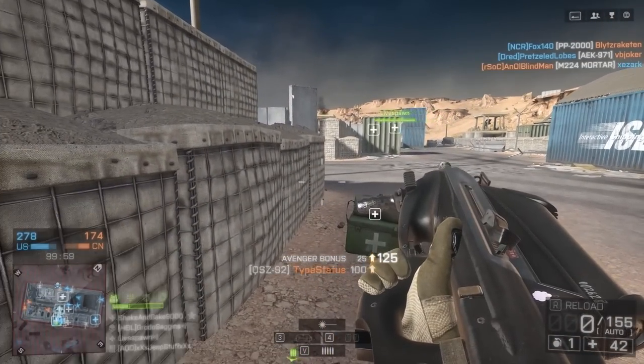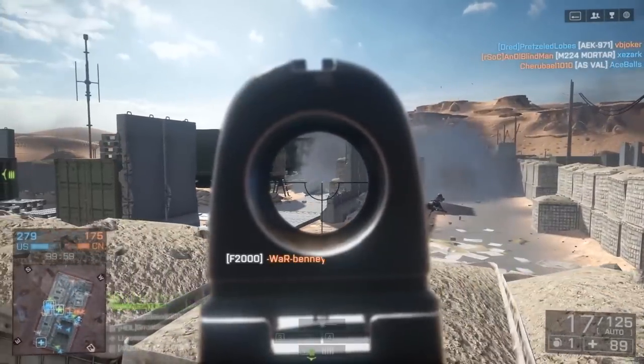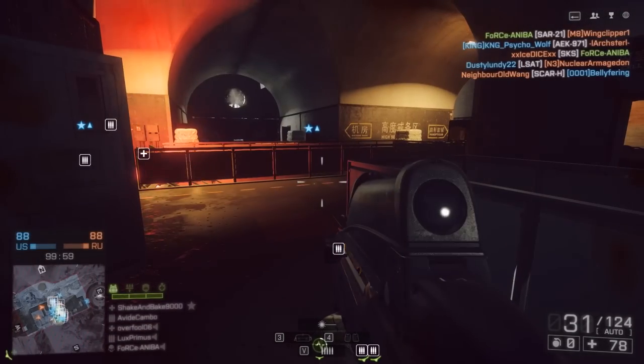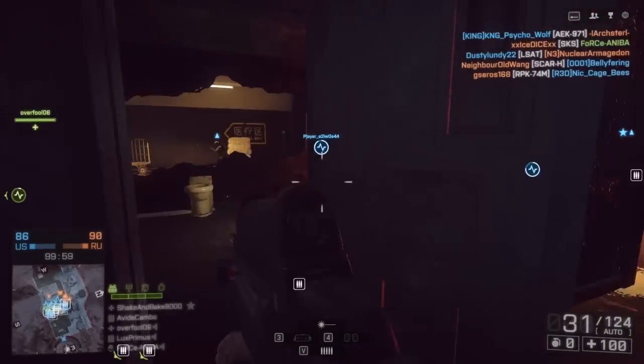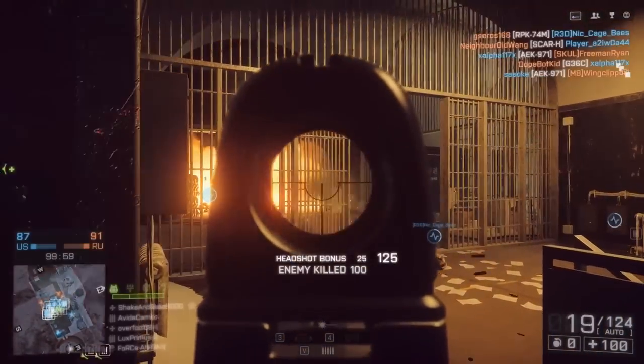Sadly, the F2000 has a bit of a reload speed issue — 2.7 seconds for the short reload, 3.9 for the long — which can make it very tricky to use in close quarter combat. I saw a few comments in the last video where I was talking about reload speed really affecting your performance in close quarters.